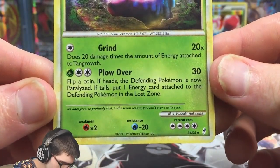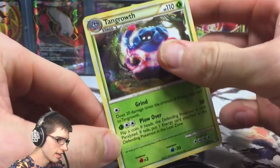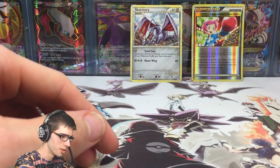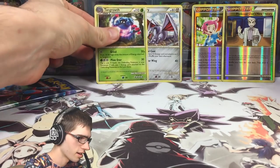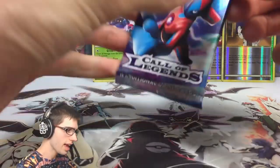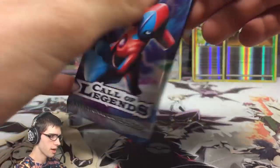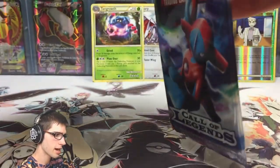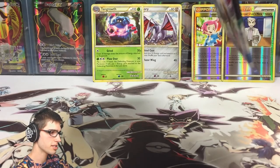The rare is a Tangrowth regular rare — awesome, nice looking art. I love these cards, they just look so good. It's got 110 HP with Grind and Plow Over. Let's throw those up the back there and see if we can get some last pack magic. Hopefully we can pull an energy so I can talk about those, because they just look epic.